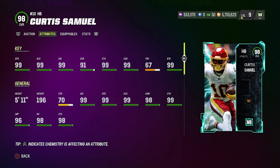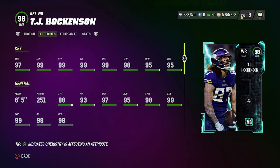Second choice is Curtis Samuel. You're probably looking at that 67 trucking and feeling scared, but I think this is a really good card — they just ruined it with his zero AP abilities. He's a great receiving back: 99 speed, acceleration, agility, catching, change of direction, and brake tackle, with good spin and juke moves. If you want a third-down back reliable in the pass game, this is it. His zero AP abilities are evasive and human joystick, which aren't terrible. For a pure passing situation no AP is needed, but for an every-down back consider spending one AP on short and elite or route tech.